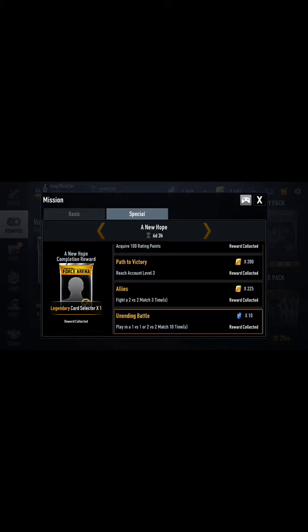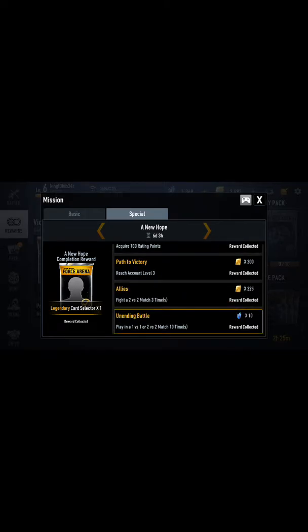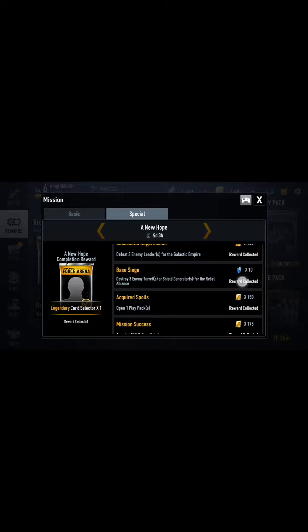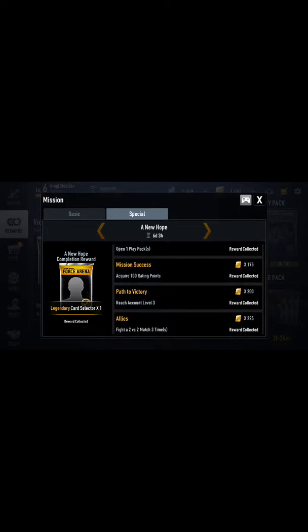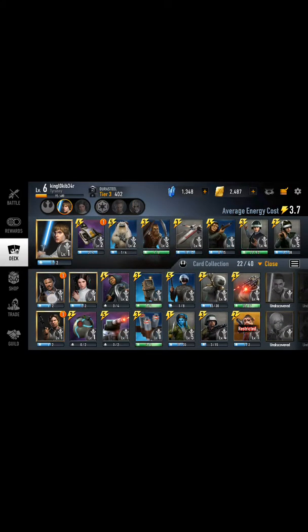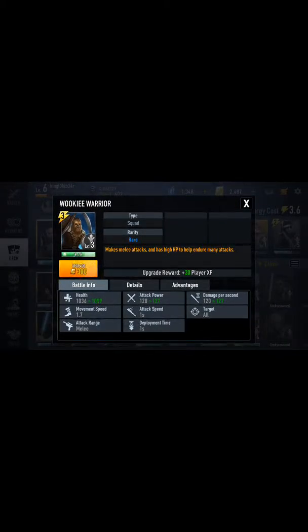Now let's go build a deck. The next one will be another legendary card selector — I guess I have to wait for the next special missions to actually show up. Here's just a quick look at everything that's up there so far. This was actually super easy — able to complete in about two days. The longest wait was opening the play pack because I had already opened two and had to wait a day for it to reset.